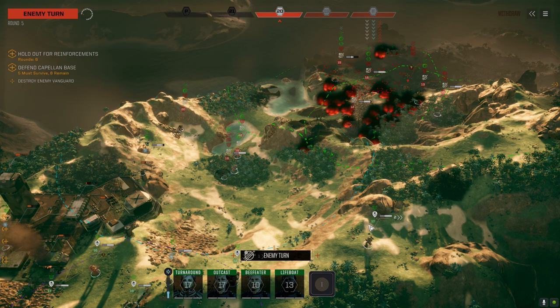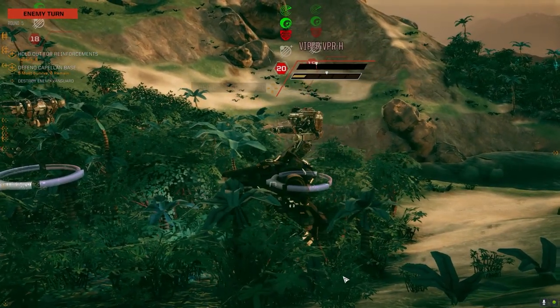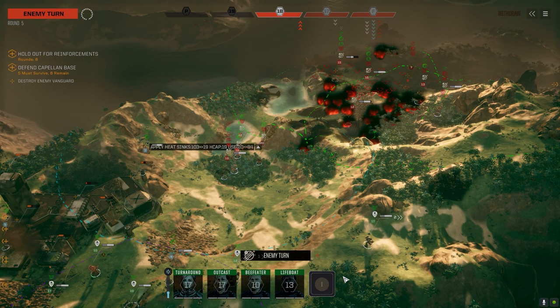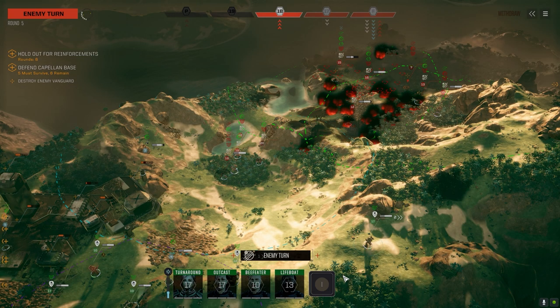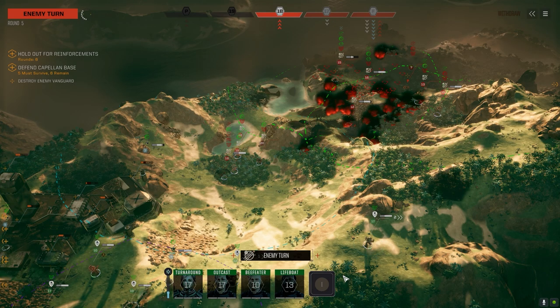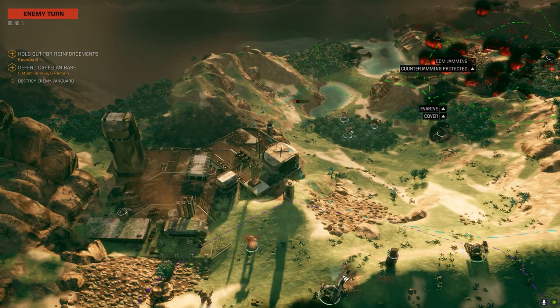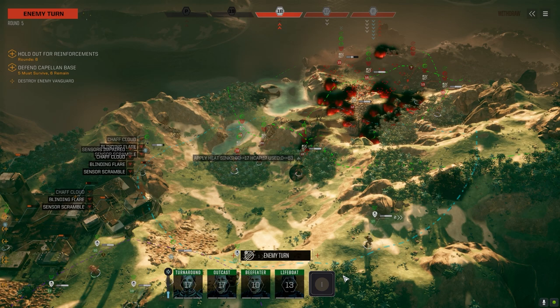Our next heat is coming down here. We're just a little out of our league here, I think. The two skull went really well against the Word of Blake, but this is supposed to be local government forces — and it's two and a half skull. Sometimes you get higher difficulty stuff at a certain tier and sometimes lower difficulty. I think the Word of Blake one was lower difficulty and this is higher difficulty. This would be tough with any of my units.